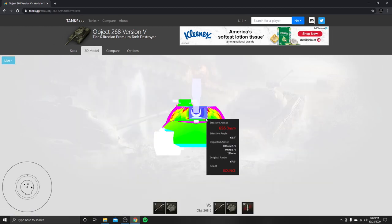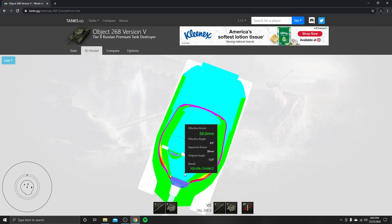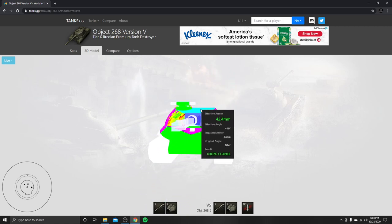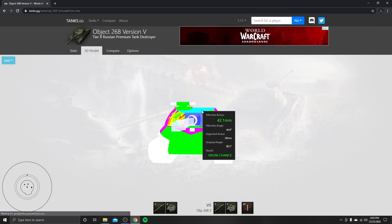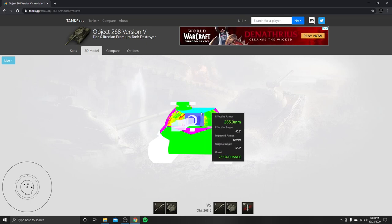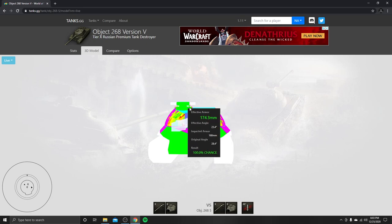The 3D model for this tank — the top plate here is 50mm. Then behind that you have 30mm. 30mm means you are going to get overmatched by 90mm and larger — complete overmatch. If they hit the top roof at all, they are just going to rip right through it, guaranteed penetration every single time.